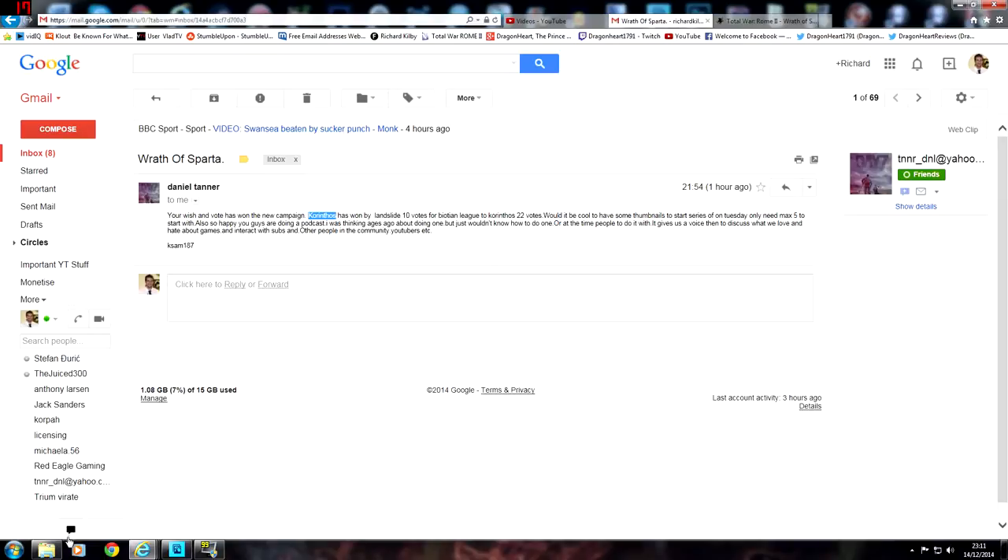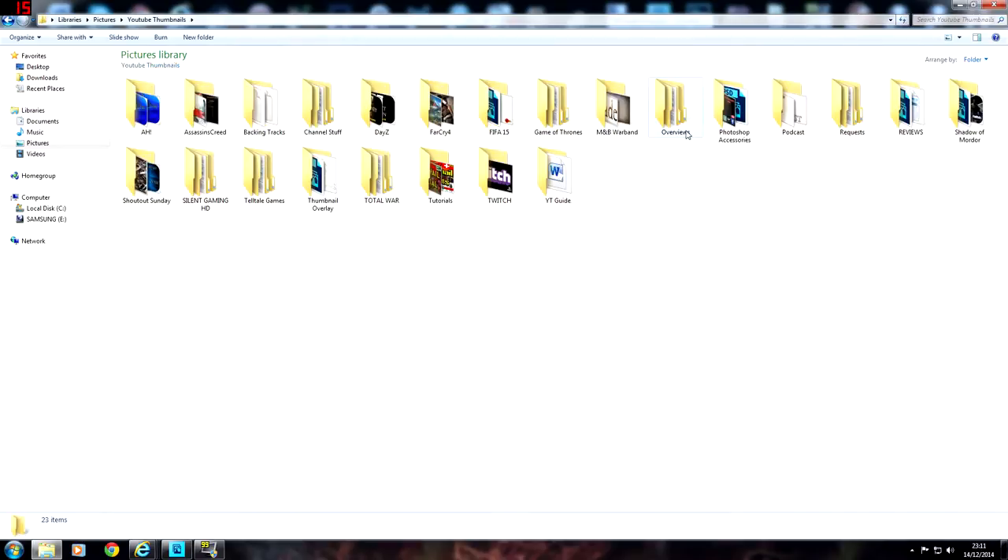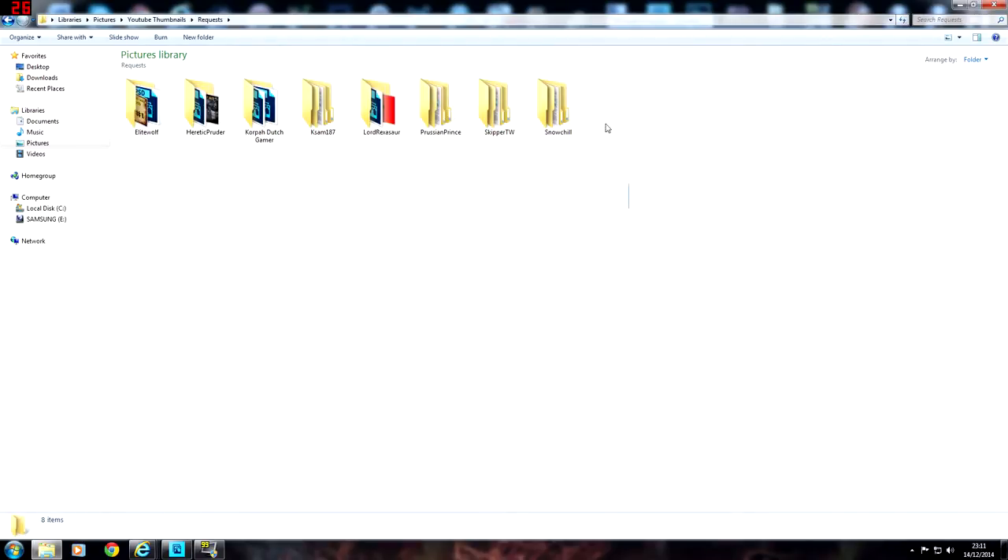It's a request and I'm going to quickly show you guys here before we get into it. If I go into Pictures, YouTube Thumbnails, Requests — these are all folders I've made for myself. These are all the people I've done requests for in the past: Elite Wolf, Eretic Pruder, Corporal the Dutch Gamer, Kassam, Lord Rexasaur, Prussian Prince, Skipper Total War and Snowchill. Lots of different YouTubers have had thumbnails from me and they've all been pretty happy with them.